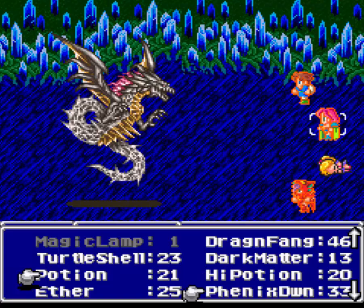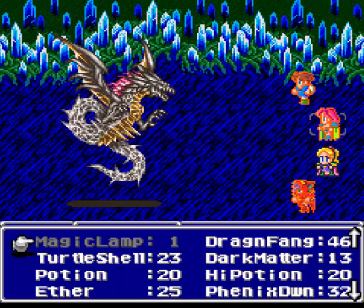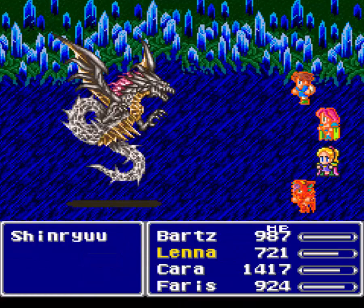Potion, and Phoenix Down - let's get you back first. Let's do a different combination, one we haven't done before. Dragon Fang and Eyedrop - use that on you for Darkseye. Guaranteed hit of darkness. Thank you for missing.